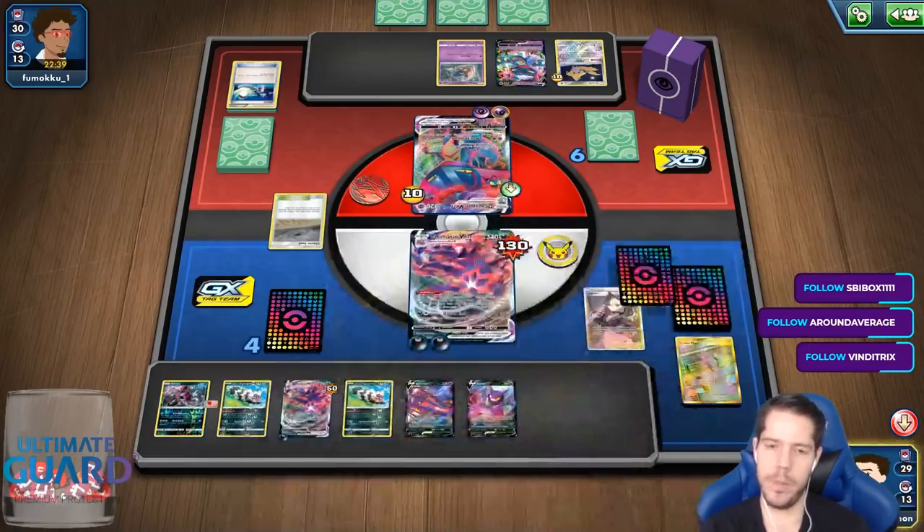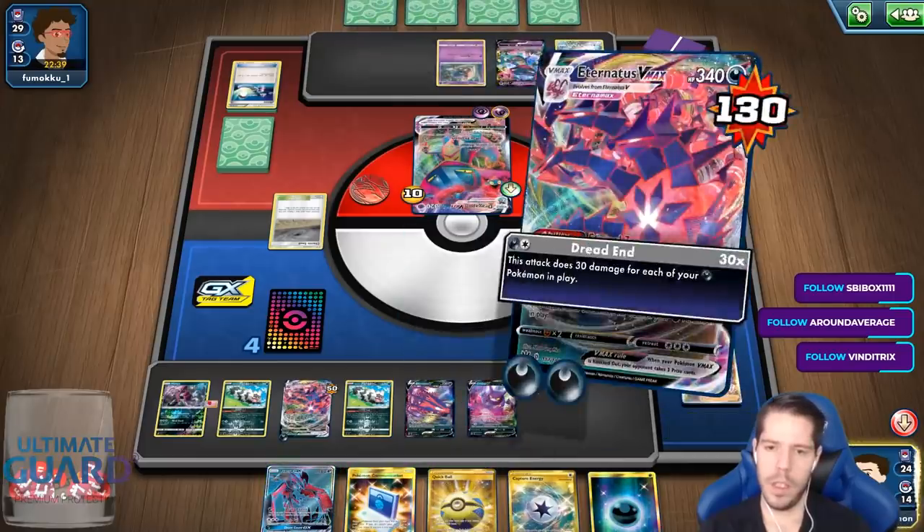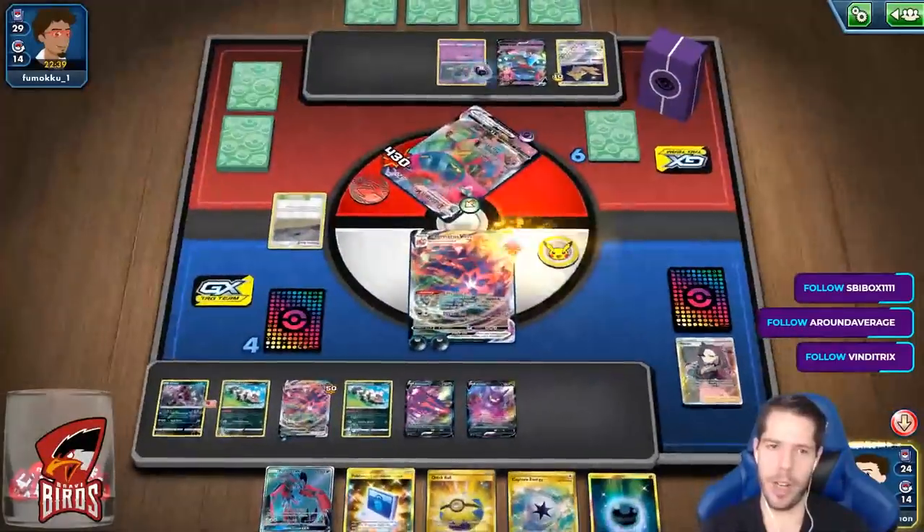Let's just Marnie and then just Dreadend for 1 million damage. Poor Dragapult — my opponent would be like, the set's been out 25 minutes and this guy already has a 4-4 Eternatus with Crobat.